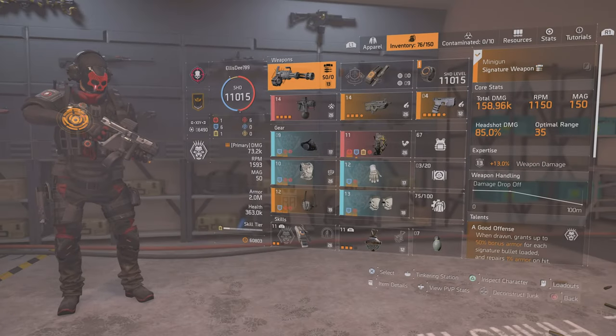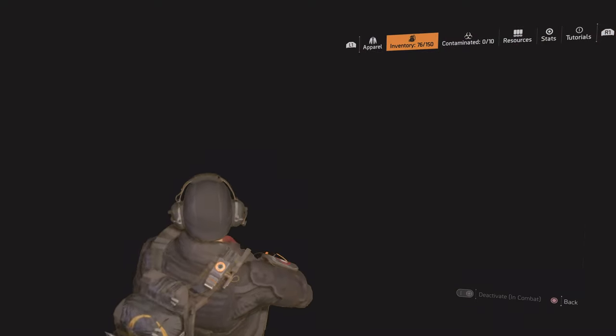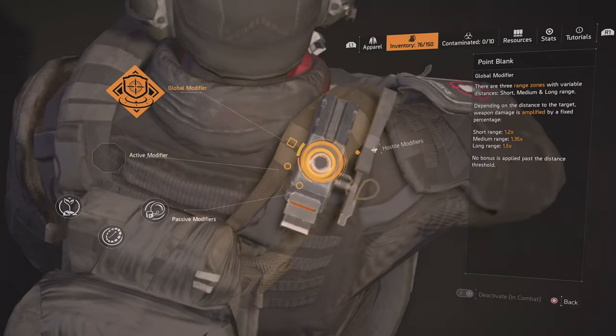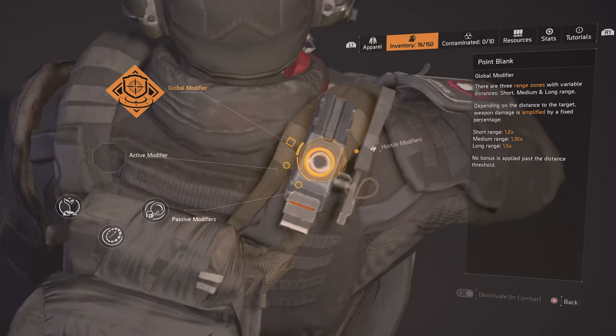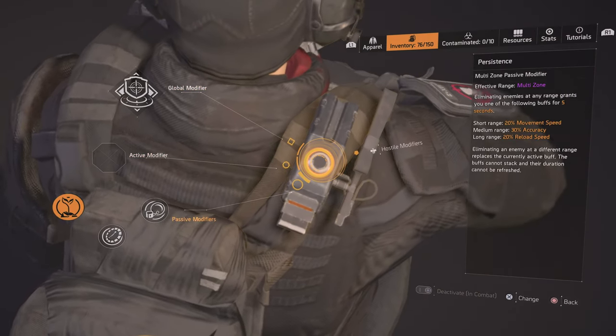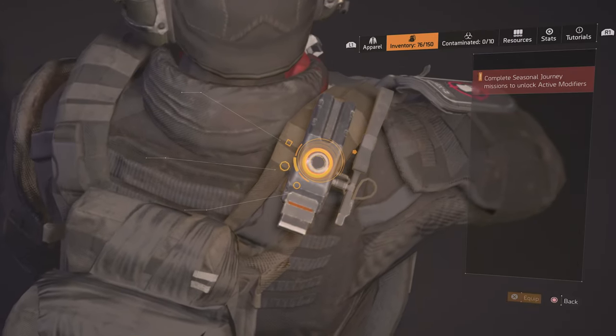If you go into your avatar, you have this new brick they call it. In here you can put in passive modifiers and an active modifier. We have the point blank modifier. We can have up to 3 passive modifiers and one active one.